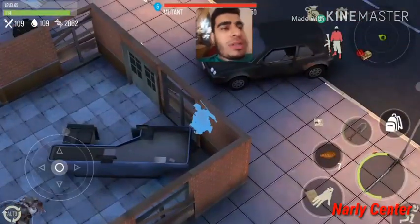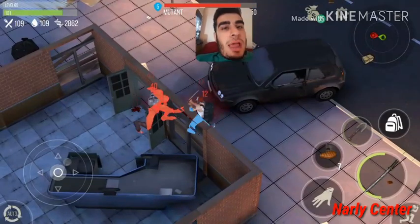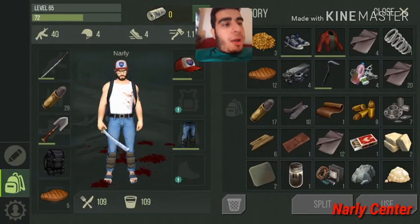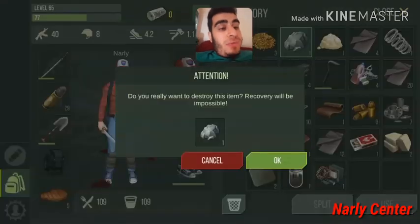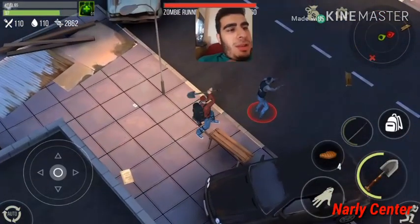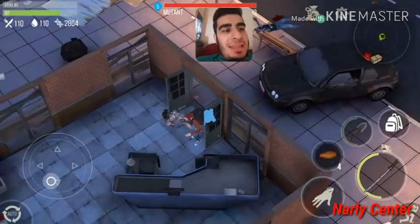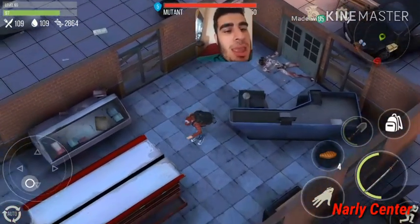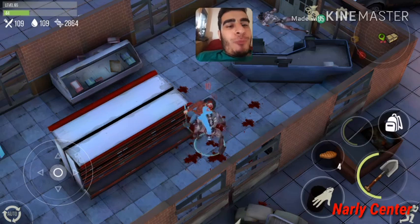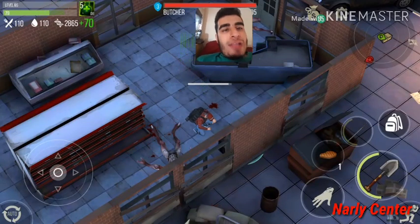We have another chest here, but first two mutants to deal with. We can't fight both — we need to lure one outside and kill it. I'm naked right now — let me put my armors back on. Now I have more space. There's a zombie runner — let me finish him off. I got a tenth ladder from the mutant. Backstabbing damage to the mutant — done! Finishing with the shovel. We got a hat. Now let's open this chest: 70 DNA.